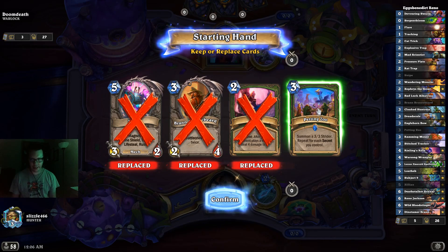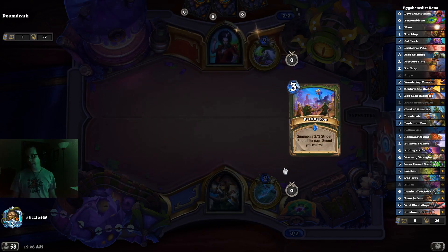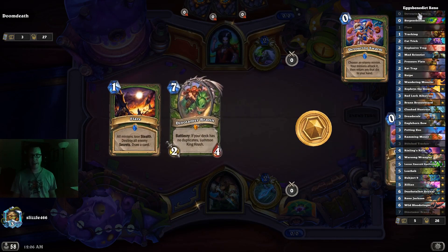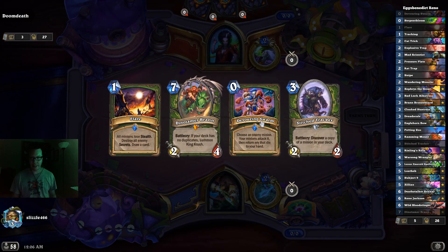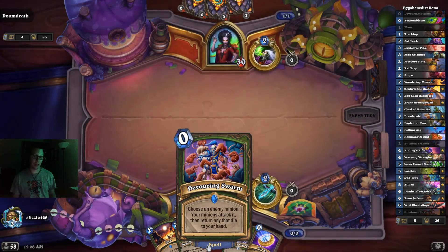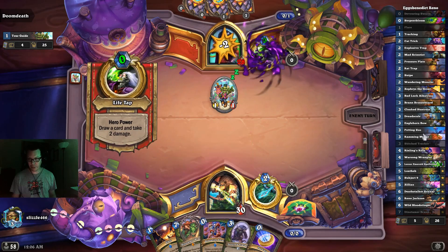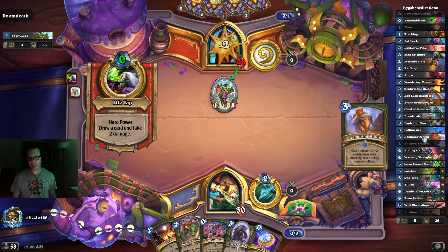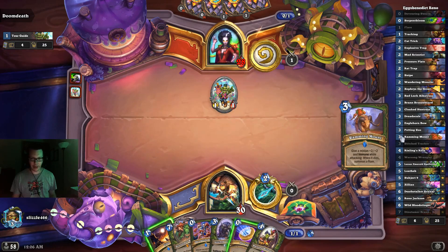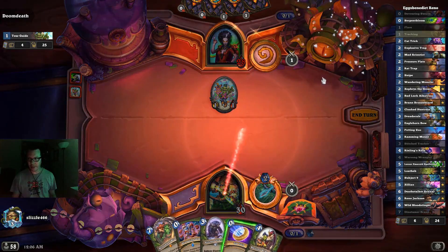This is a list that hit around top 70 legend, and it's running two new cards that Hunter has. The first is Devouring Swarm, which I think is an incredible card — zero mana, choose an enemy minion, your minions attack it then return any that die to your hand. That seems insane for zero mana. It's also running Ramming Mount: three mana spell, give a minion plus two plus two and immune while attacking. When it dies, summon a ram — a 4/2 with rush.